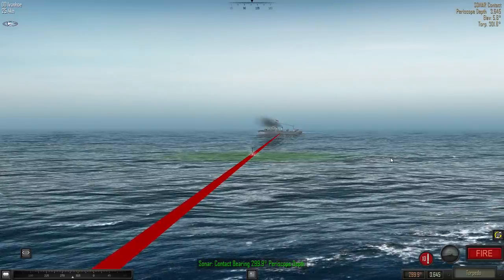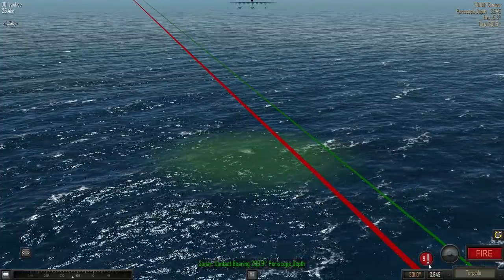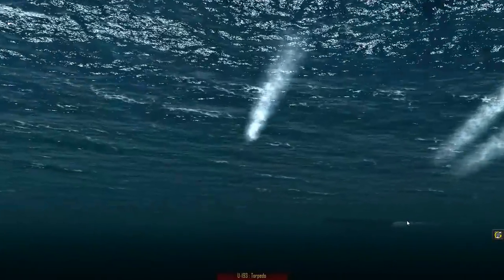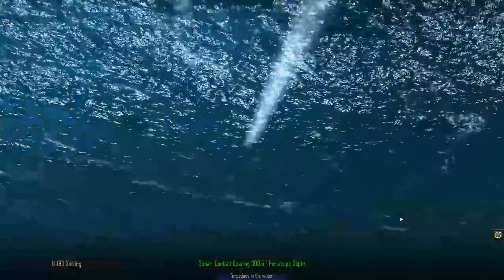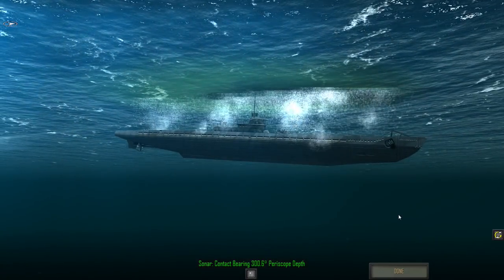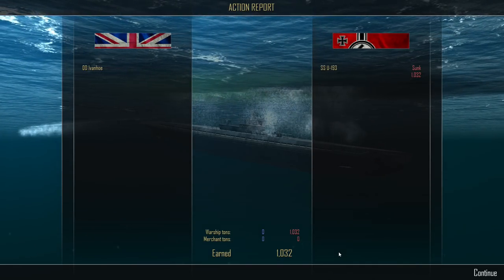She's facing not quite dead onto us. We'll loose a torpedo about there, and another one about there. She fires, as expected. Here come the torpedoes. Got her! Nice, there she is - sinking. Happy days. Nice hit on the bow there. First blood to us - the Ivanhoe comes out on top and U-193 sinks for 1,032 tons.